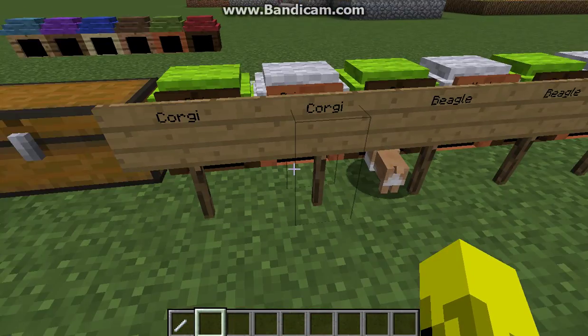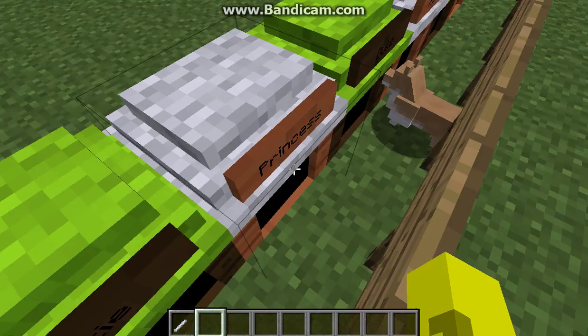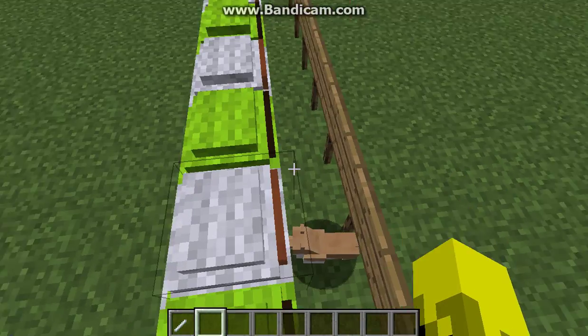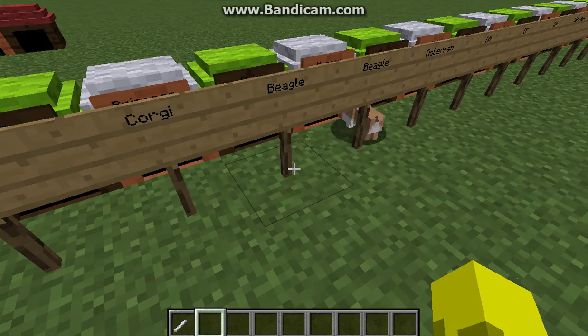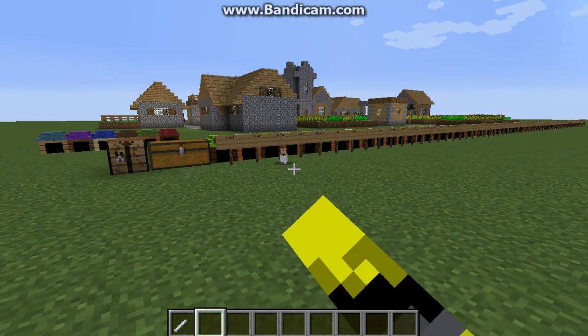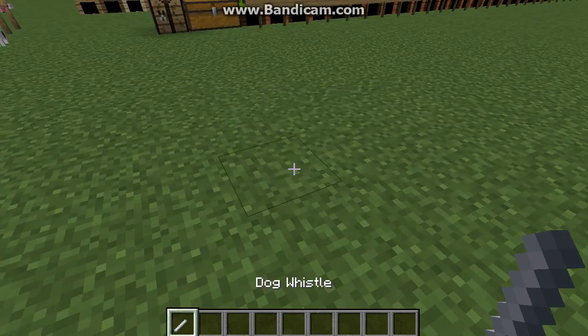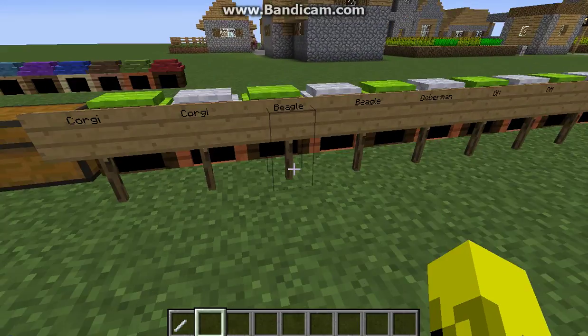That was one of the Corgis. We're gonna go with Princess next, which is this Corgi. She's a bit more tannish and she has different eyes. So that's Princess - then we're gonna make her go home.